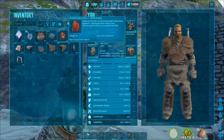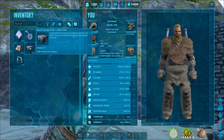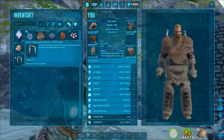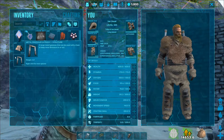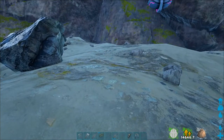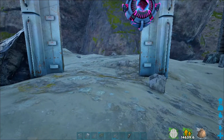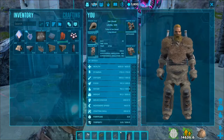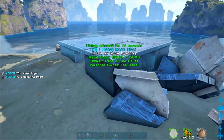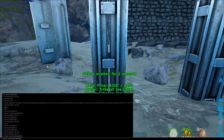The red crate also gave me 60 polymer, 13 cooked meat jerky, 33 black pearls, 52 scrap metal ingots, two metal foundations, two metal spike walls, two stone walls, three stone foundations, two metal pillars, and a metal dinosaur gateway. They'd done a change where you couldn't break some stuff down for rewards — let me see if I can break these structures down.